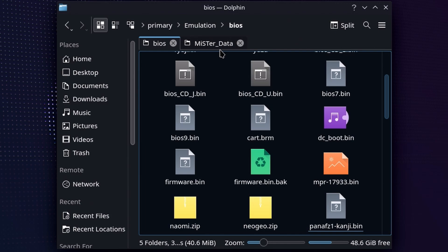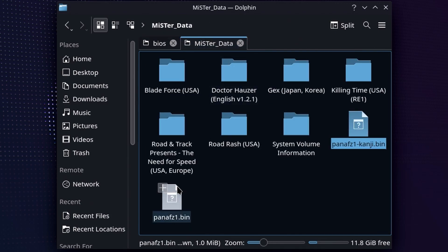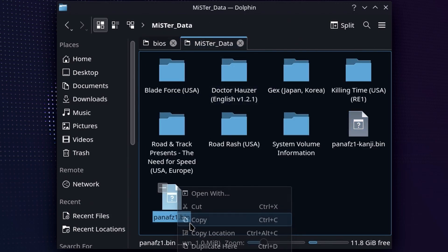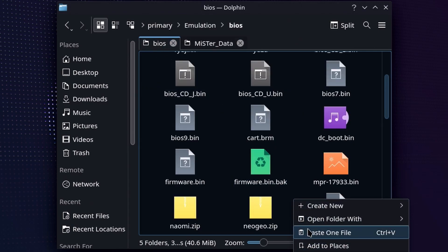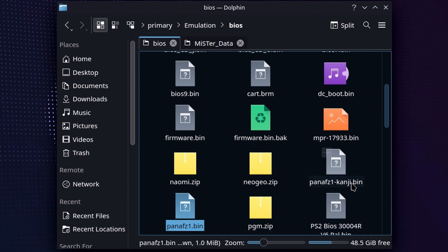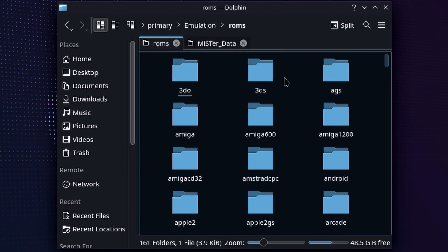You'll see we put the kanji ROM in there first. We're going to come back and get that FC1 BIOS as well. Once we have both of these files in the folder, we know we have all the BIOS files needed to play 3DO games on our Steam Deck. It's as simple as that, but if you don't do this part right, absolutely nothing is going to work because you'll be missing the BIOS files.